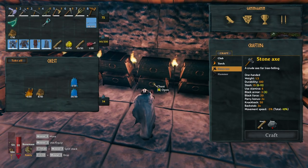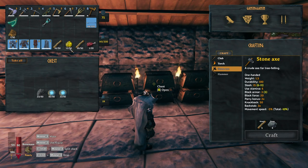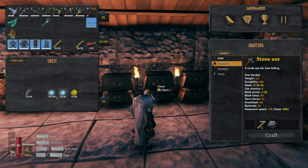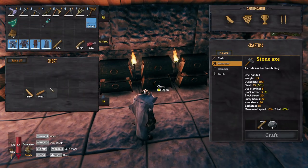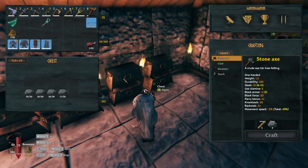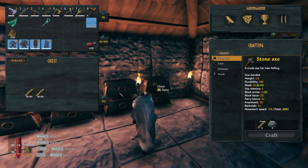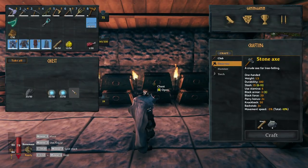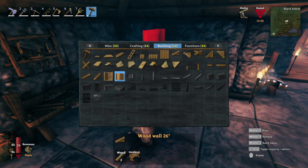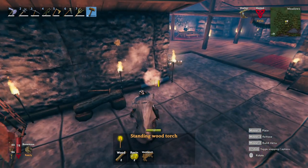The traitor. Over here we have all the hides: leather scraps, deer hide, troll hide — I'll put wolf hide and lox hide in here later. Over here is the resin and feathers as well as greydwarf eyes, same as in the previous chest. Here is all the special wood: fine wood and core wood. Over here we have all the normal wood, and over here we have the stones — I need those for building. I forgot to put a torch in here, it's pretty dark. Let me grab some wood and resin and put two torches in so we can see what's going on. Perfect.